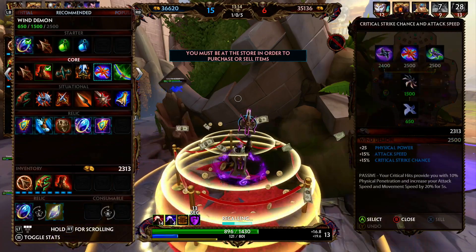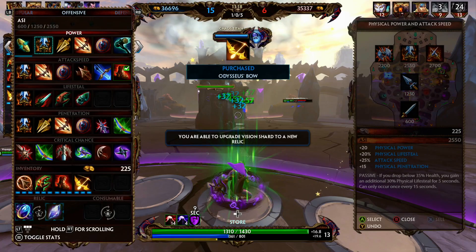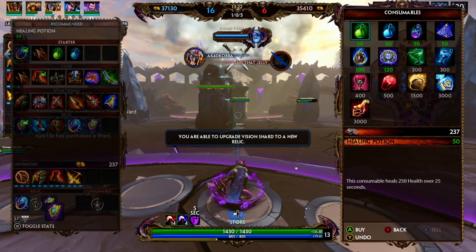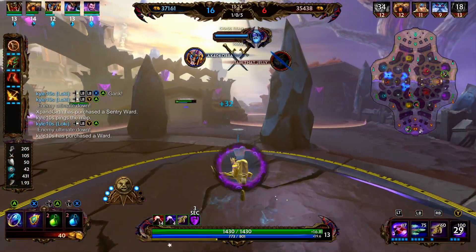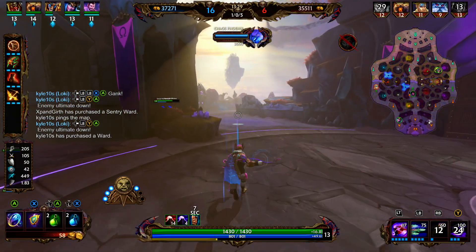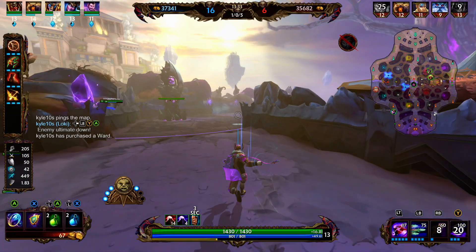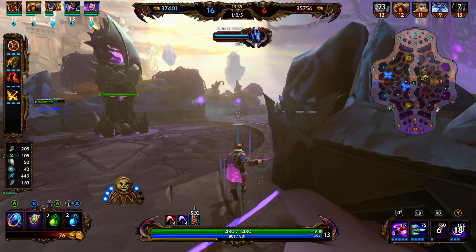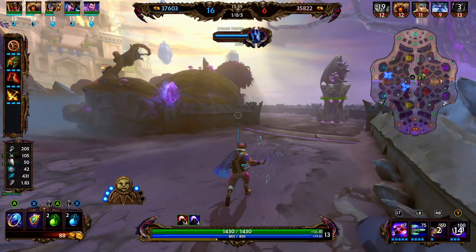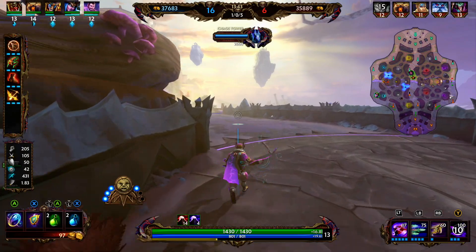We have enough money for Odysseus's Bow. Odysseus's Bow provides 40% attack speed and has a passive where every fourth basic attack triggers a chain lightning, damaging the target and up to four nearby enemies for 15 damage plus 60% of your basic attack power. This item will act like a branching bola even when our branching bola is off — it'll chain damage between enemy minions and hopefully onto the enemy god.